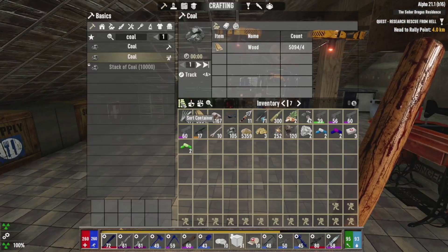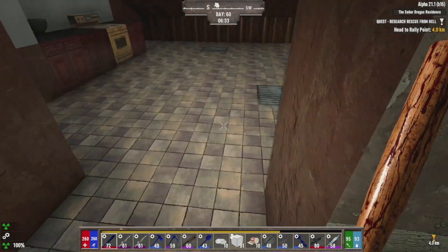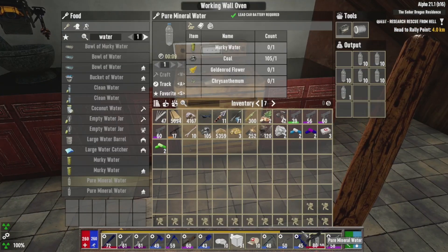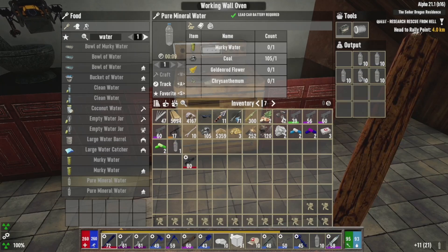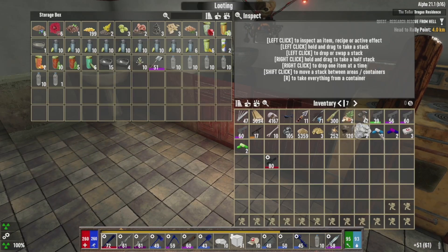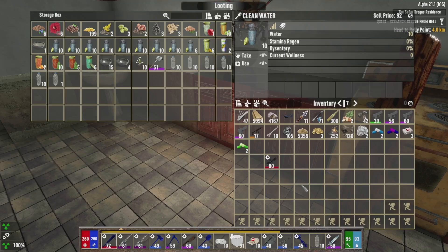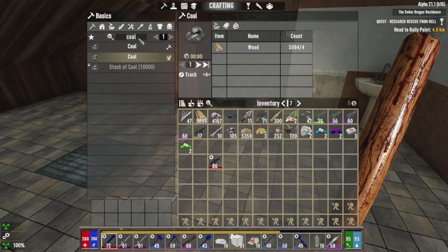The next thing to look at: I made myself a load of coal and I decided to make super water. So now we're actually going to be carrying super water rather than just normal water, because yesterday we got a little bit thirsty. We need it in case we get caught on fire like we did yesterday. This proper water gives us 30 hydration rather than 10, so carrying 10 of them on us should sort us right out.